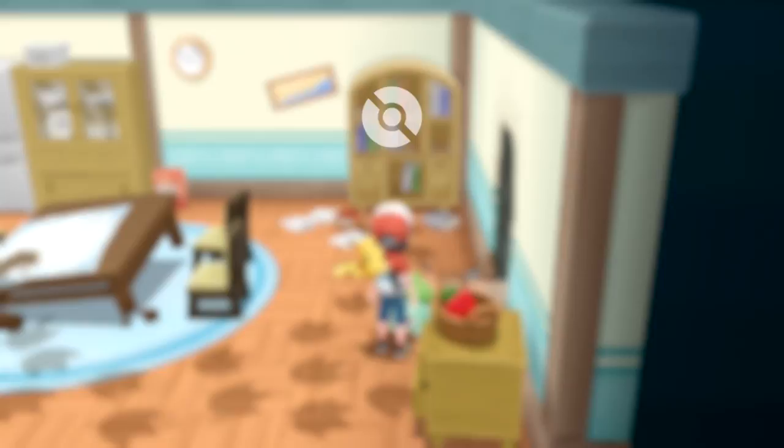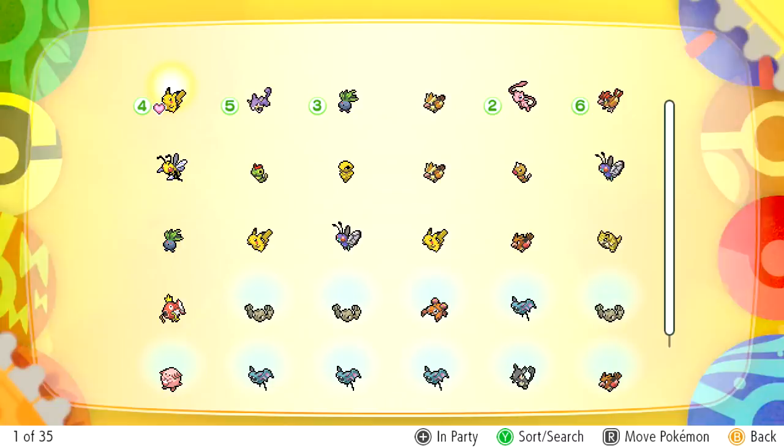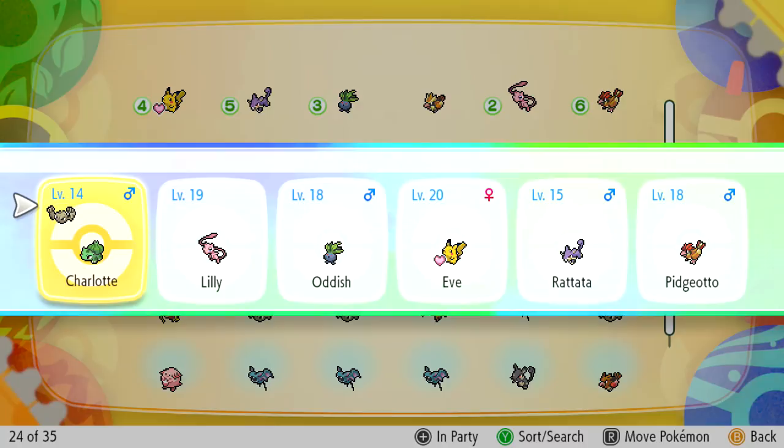We switch Pidgeotto out for a level 9 Geodude from the Pokémon box. We also want to check out the store to see what new things are available - lots of stuff to do now! The episode will be full of plenty of action, I'm sure.